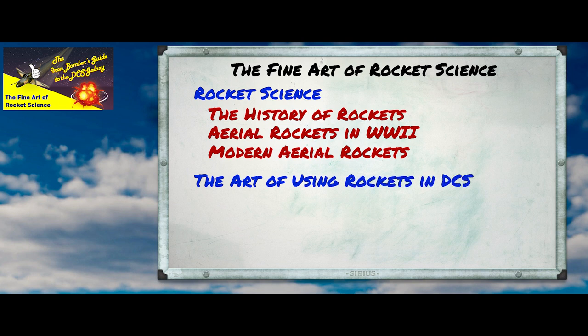This is probably going to be the first of a two-part series. In the second part, we'll actually go and work out some rules for properly employing rockets, especially in aircraft that don't have HUDs that provide automatic aiming, like the A-4 or the F-86. But before we get there, we need to understand a bit more about how rockets work and how they developed as an air-to-ground weapon system.